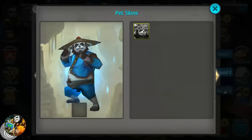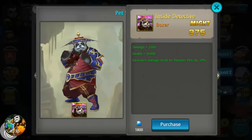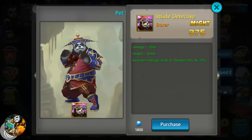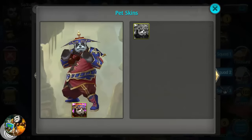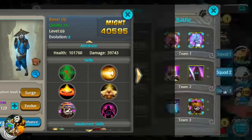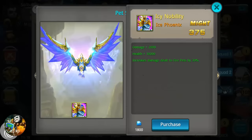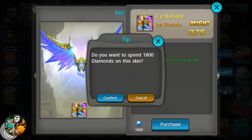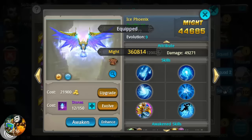For the skin on Boxer, we're looking at two thousand damage, ten thousand health, and increased damage dealt to thunder pits by thirty percent. We're going to go with the Ice Phoenix skin since ice and fire we're going to be okay. We purchase it, confirm, and equip that.